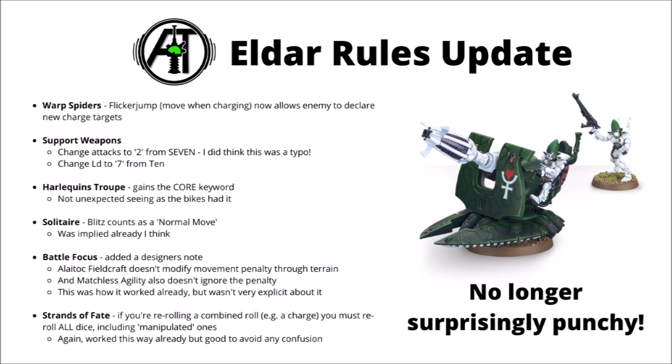In a similar vein, there's another FAQ for Strands of Fate. Basically, if you substitute one dice into a 6 out of a multi-dice roll — say putting a 6 into a charge roll — and you then command re-roll that roll, you do have to re-roll the substituted dice as well. I don't think that's a change at all, but it does mean it's a bit painful to lose your substituted roll, meaning you'll often have a very low chance of succeeding that charge.